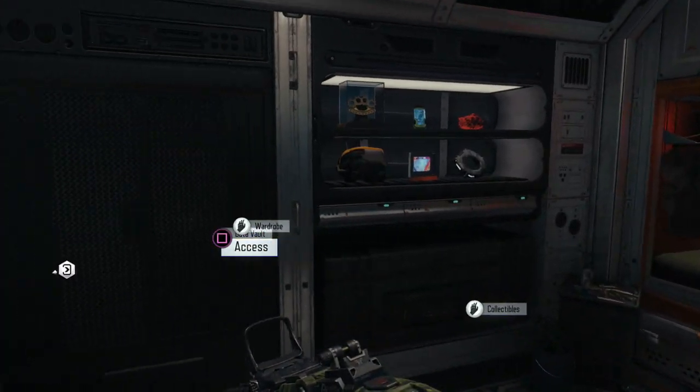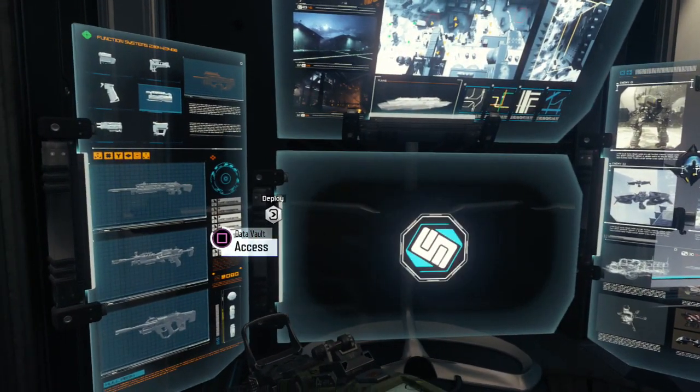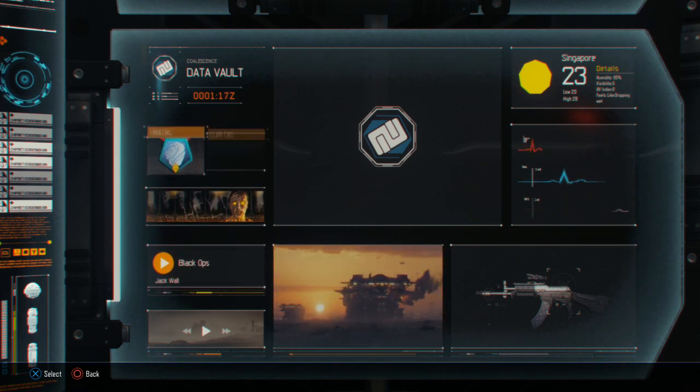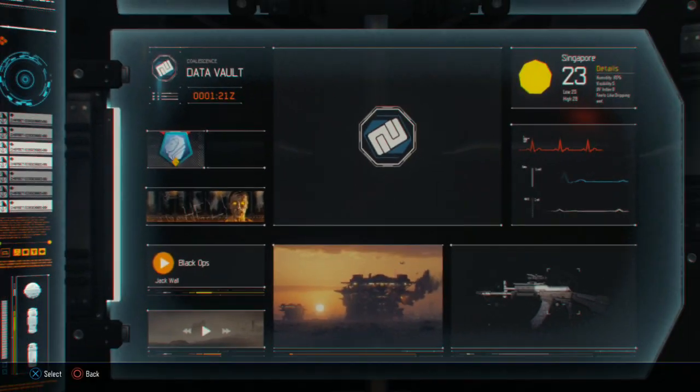After completing the first and second mission, you'll have a small safe house pre-mission area. At the very beginning, depending on whatever mission it is, they all kind of look slightly different. You'll have a data vault in your room slash bunk. Go into the data vault, and then go to the very top left corner of the computer screen where it says data vault.